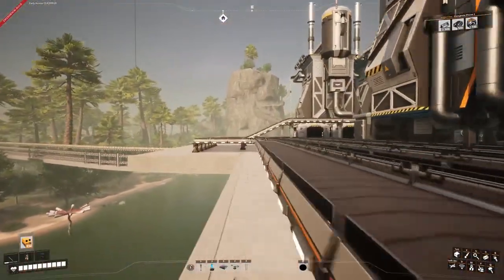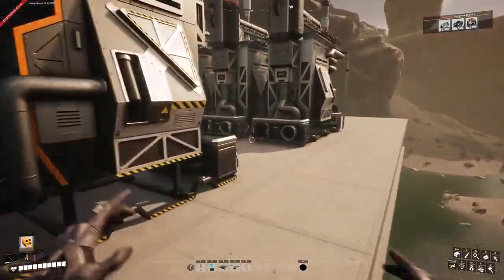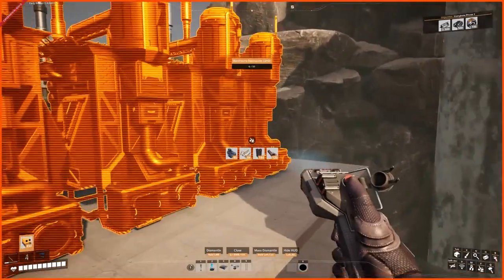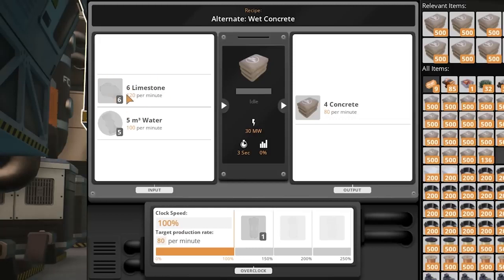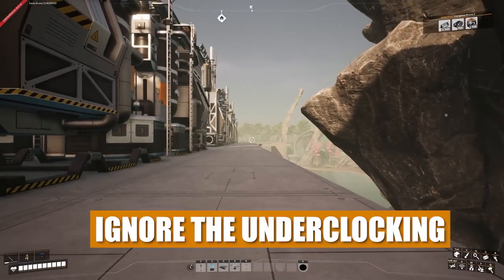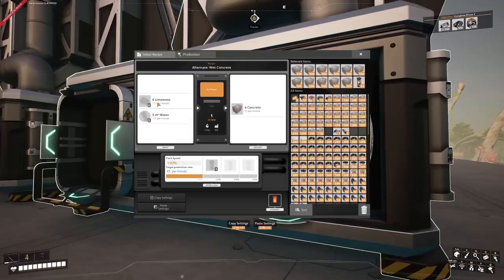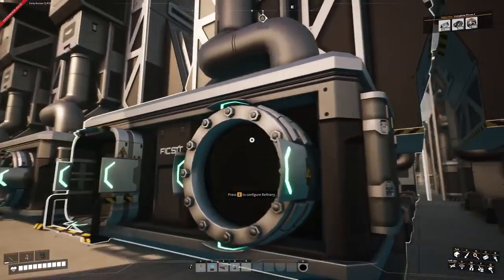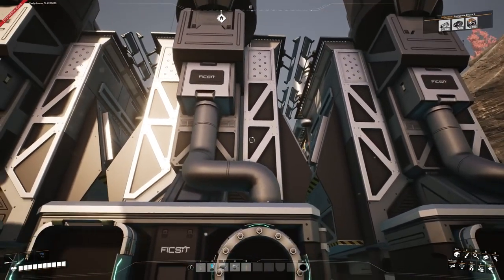I'm not sure yet what direction the belts are heading long term. At the end we have six machines doing alternate wet concrete, which requires 120 limestone. I'm going to underclock the miners to 240, so 240 limestone will come into two refineries each, along with 200 water — 100 water into each one. That gives us a total of 160 concrete per two lines.